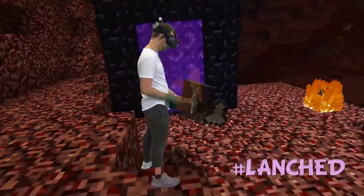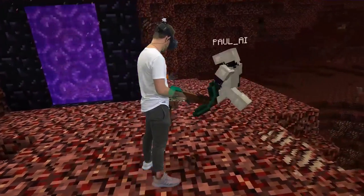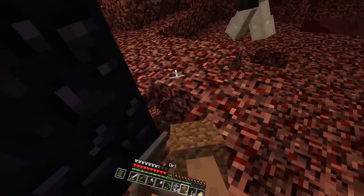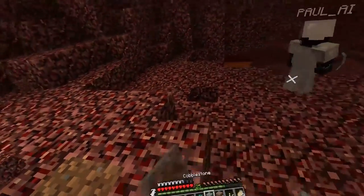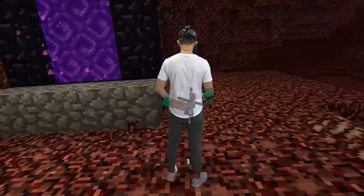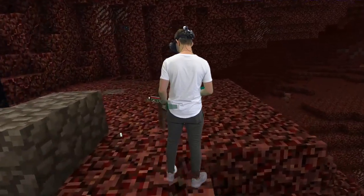I think we're good. There's some pigmen besides the fire. Should we build a little house around our portal so that we don't get surprises here? Let's build a house — yeah, an actual house. Just like a giant square.